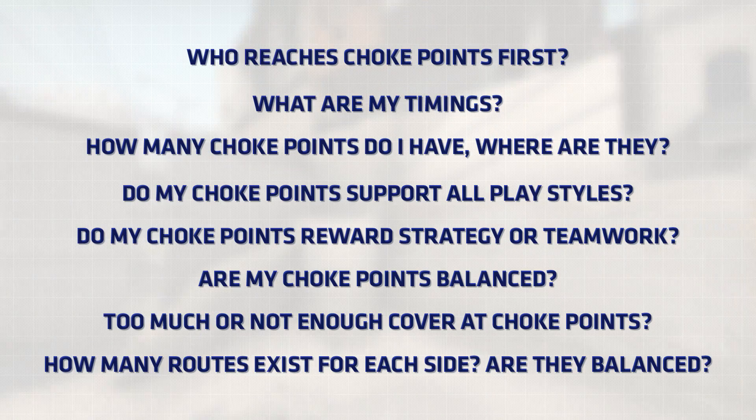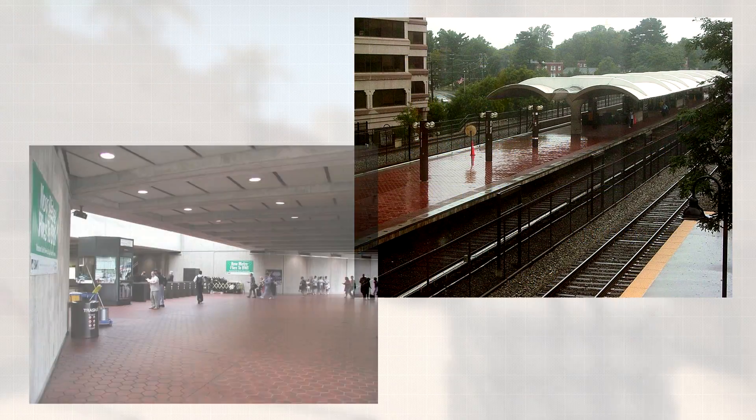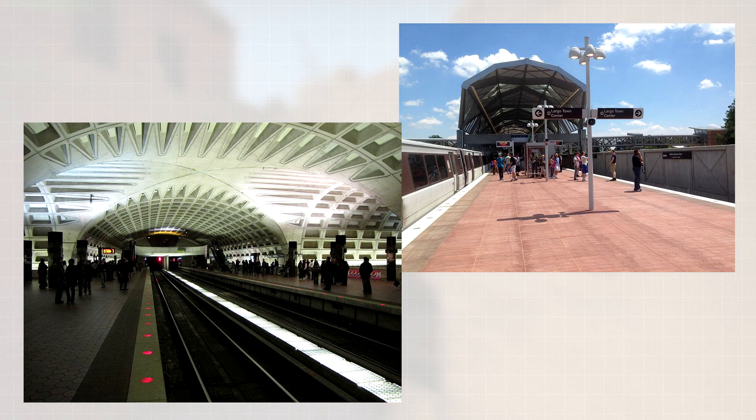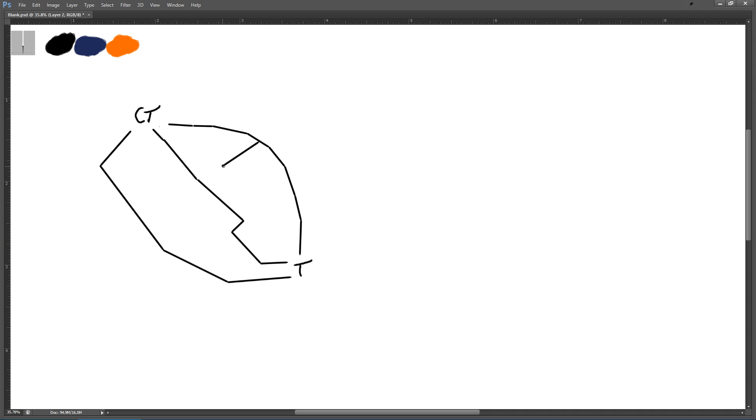Now that we understand basic CS:GO map design, where do we go from here? I like to start by getting a few concept images so I have the idea of my aesthetic in the back of my mind while building my layout. This makes it much easier to implement the aesthetic later on after the layout is complete. You can use pretty much any form of drawing to draft your layout - I prefer Photoshop, but you can use pen, paper, carrots, stick in the mud - it doesn't really matter. I'll start by pretty much arbitrarily placing a CT and a T spawn. From there, I'll draw the three main paths I want the level to have, doing it from the perspective of the attacking team, and then add some connecting paths as well. These are just general guidelines; as you work more with the tools you may find something that works better for you.